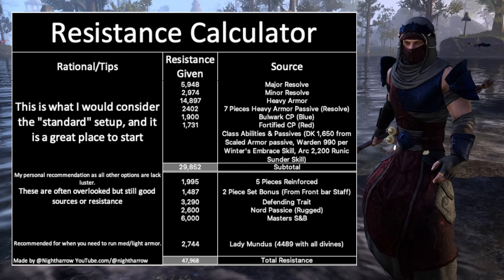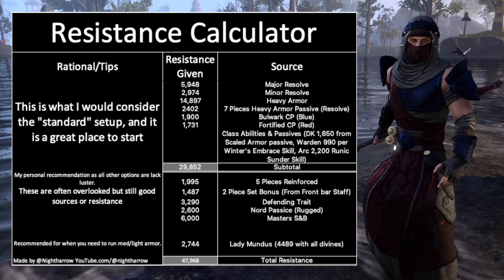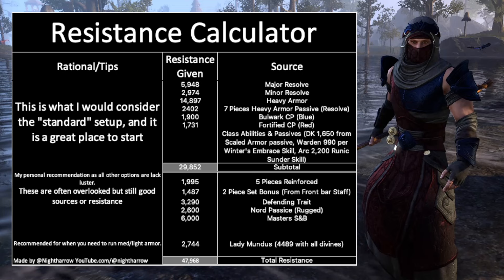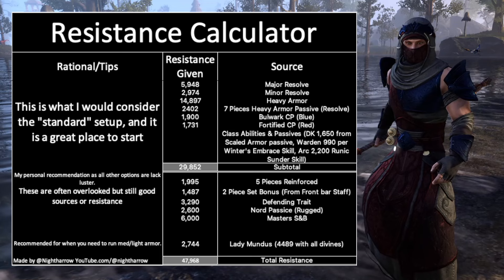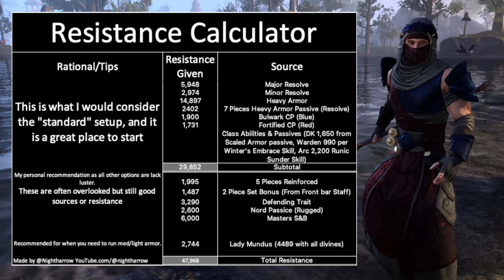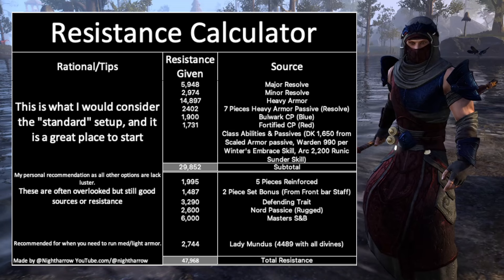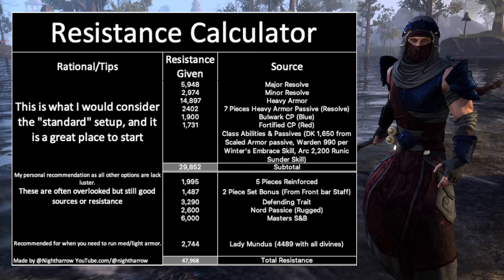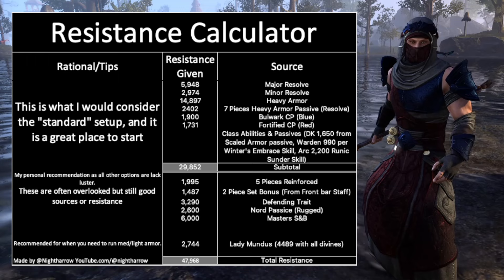Let's start with resistances. What everybody has heard for so long is that Nord is the only way to go — that Nord is the best race to play as a tank. I think Nords are great; there's nothing wrong with Nords. However, the idea that you need to be a Nord to hit resistance cap is just not correct. There are a lot of different ways to hit resistance cap without being Nord. I've provided a spreadsheet — I'll link it below — where you can add things up and figure out for yourself where you want to sacrifice things. You need to be at 33,000 or a little bit over, and you can figure out what you want to take out.